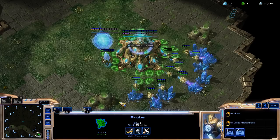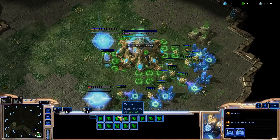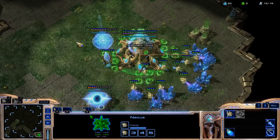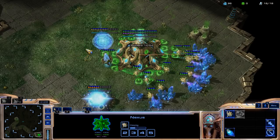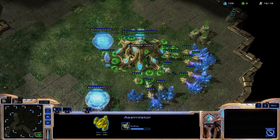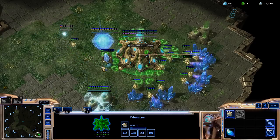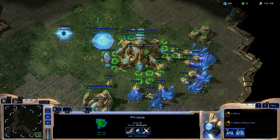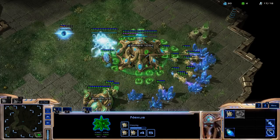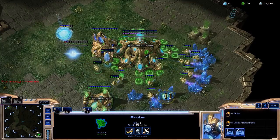Now on 14 or 15, that's when I usually build my assimilator, because obviously the earlier we can get gas, the easier it's going to be to get our gateway research going and then also get our first stalker out. So we've got to get that down relatively early, and then at 16 I usually build my pylon out here so I can have more surface area for placing buildings. Once it's done, immediately get people into gas.